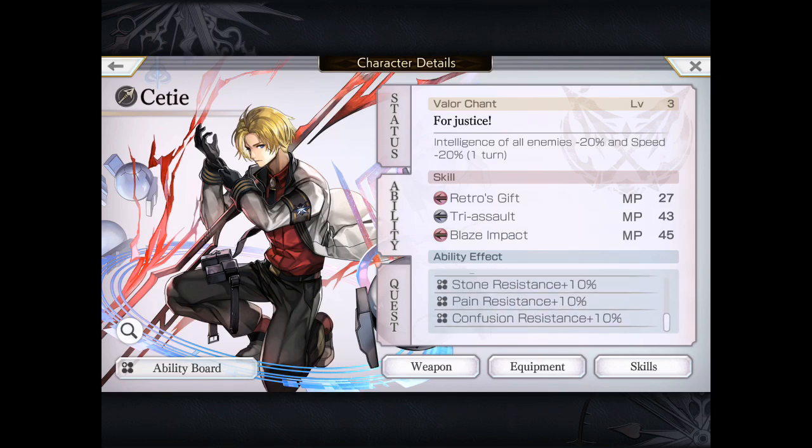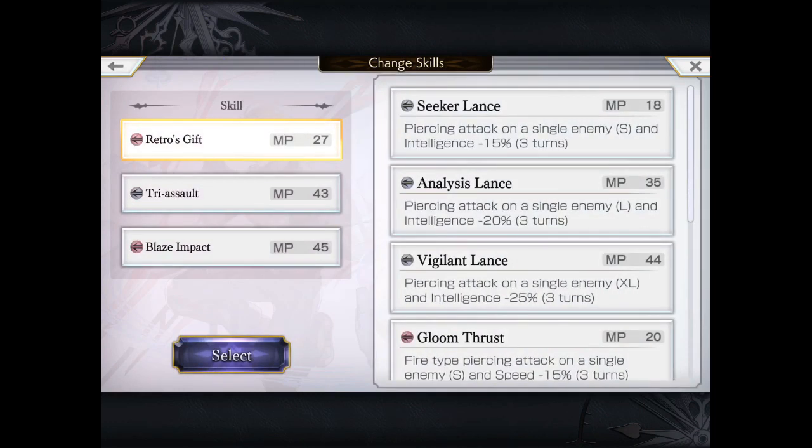He's got a very similar valor chant to Azami, but has the speed reduction as well. So I guess that's your preference whether or not you want to use him for that.